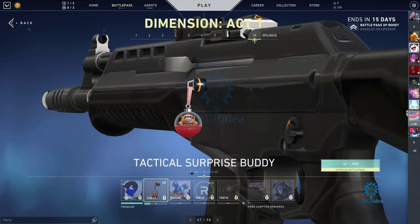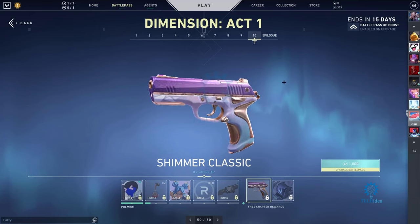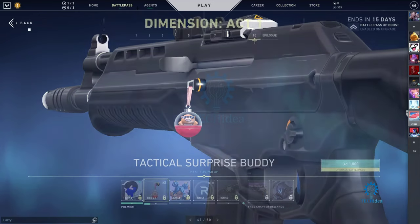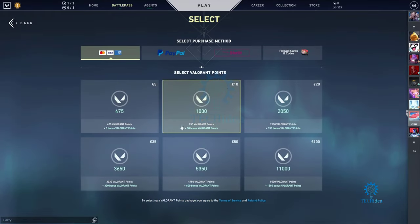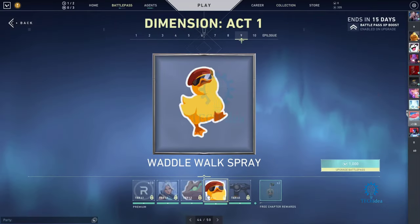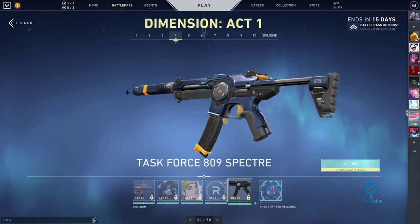Also, if you finish up your battle pass, the very last skin is going to be a free gun skin. My best advice is to keep buying the battle pass, as it's only 1000 Valorant points, which is about 10 euros. For that amount you can get quite a lot of gun skins — I believe there are eight gun skins you can get just from the battle pass.